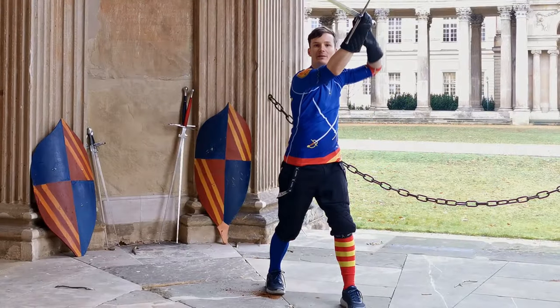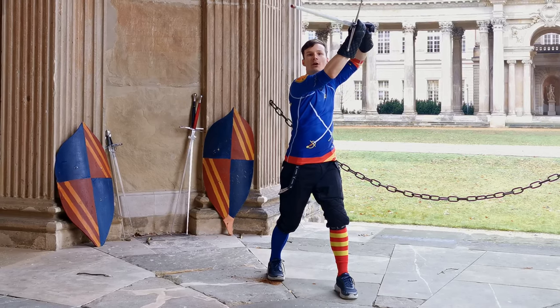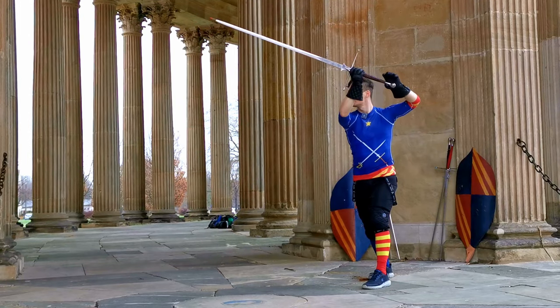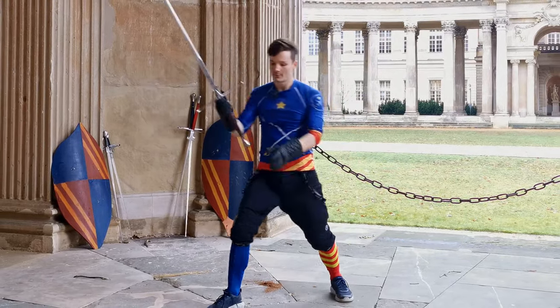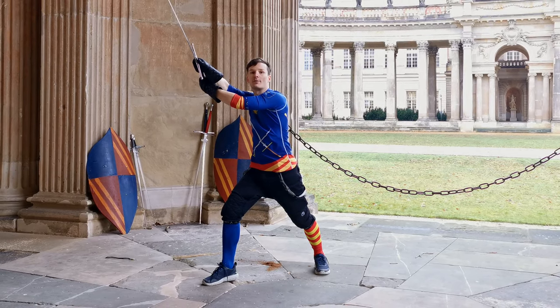From here we are going to be active, taking the initiative with the false edge — the Falzo Manco — which is a false edge blow from our left. This could be a fairly big motion or a much smaller one, but we are going to go forward with the right leg to make our opponent depart from their guard.